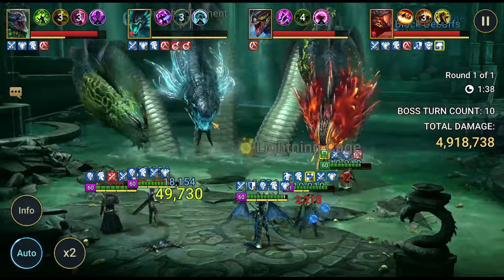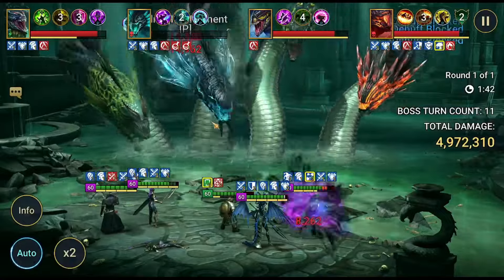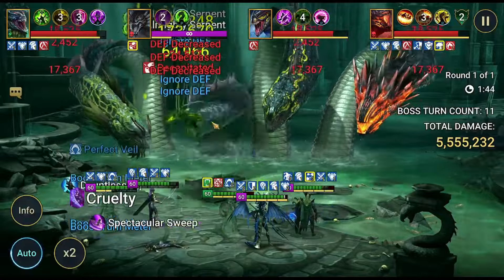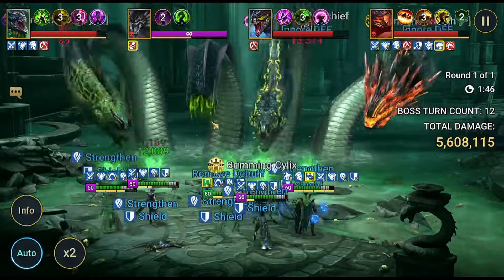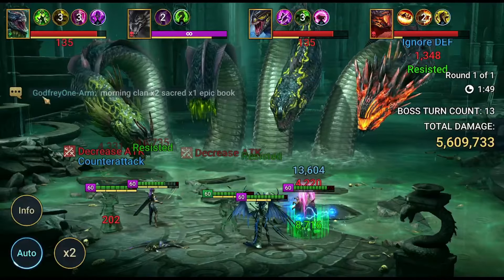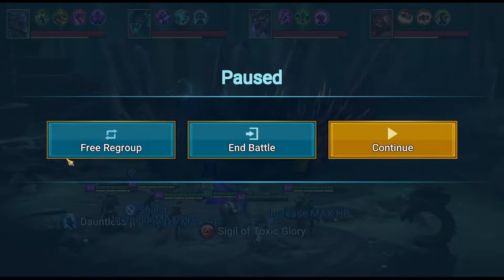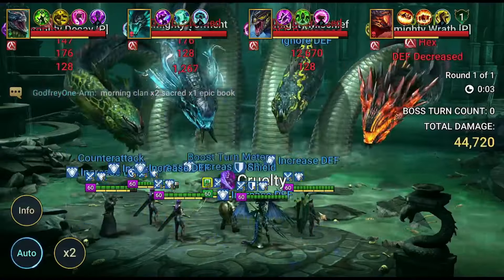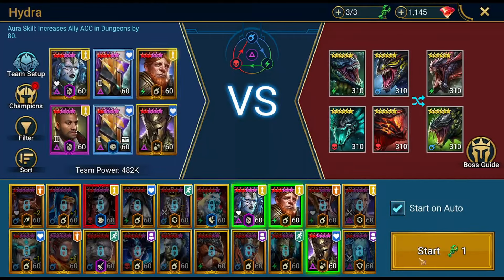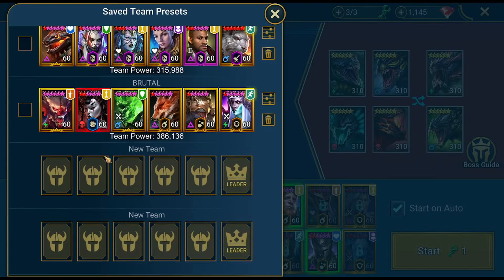I think we were around turn 25-30. Why did he die? I swear everything should be okay, but I think it might be because Mithrala is in the wrong spot. Let me try something — I want to increase my damage on full auto, that would be great.